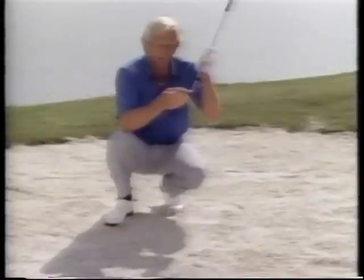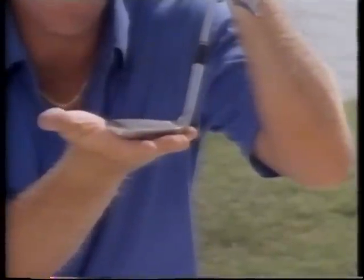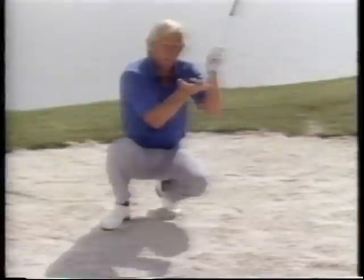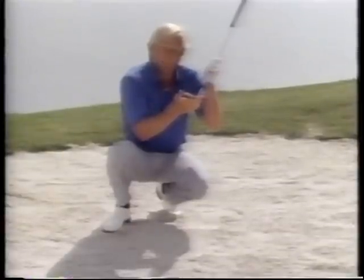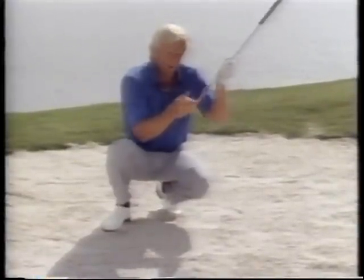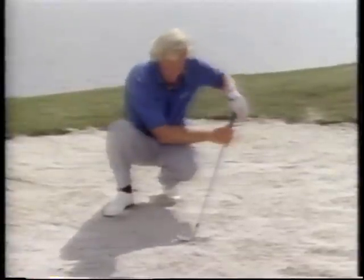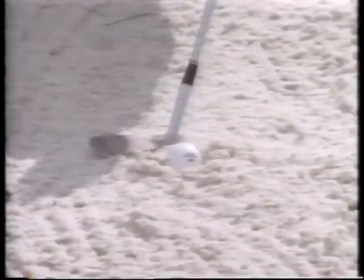I explained before about opening the flange of the club. What I do with the buried lie is different from what I had before for the high soft spin shot. Now all I do for a buried lie is keep the club face there, but I will lower my hands. Now you see what happens to the toe of the club when I lower my hands — it comes up. The reason why I'm doing this is I need to get the club face under the ball, or into the sand under the ball, as fast as I can. By lowering my hands, I'm going to use the heel of the golf club to enter the sand.